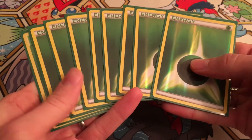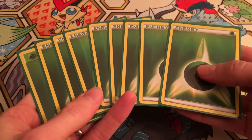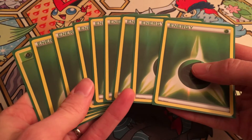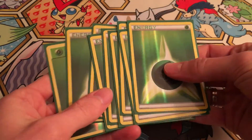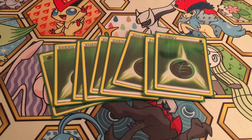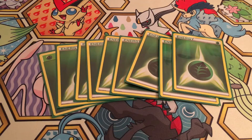We're running all basic energies, so we're completely invulnerable to Enhanced Hammers ourselves, and virtually no one was running Crushing Hammers, so our energies were safe. We ran nine grass energy, which was enough — I was able to very comfortably hit my energies any time I needed to. I virtually never missed an energy drop. I was thinking about running a tenth but I'm really glad I didn't.